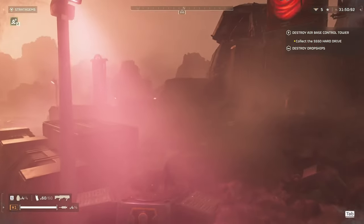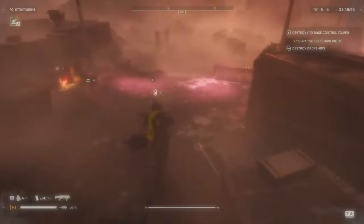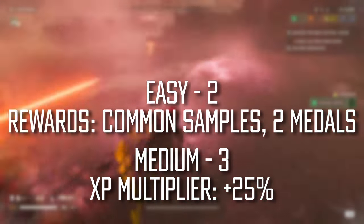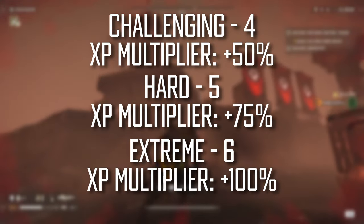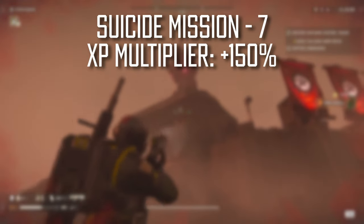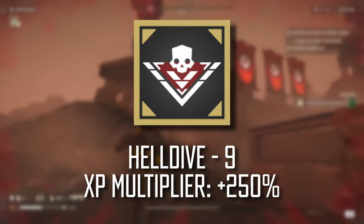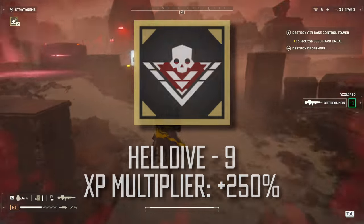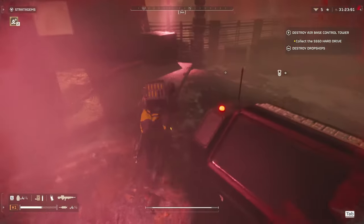The obvious way is to just play missions and increase the difficulty each time. On trivial or easy difficulty, you don't get any extra XP. On medium, you get 25% extra, then it goes up to 50% with challenging, then 75% with hard. Extreme is 100%, Suicide Mission is 150%, Impossible is 200%, and Helldive is 250% more experience per round. So the obvious way to get more XP would be to just bump that up each time.